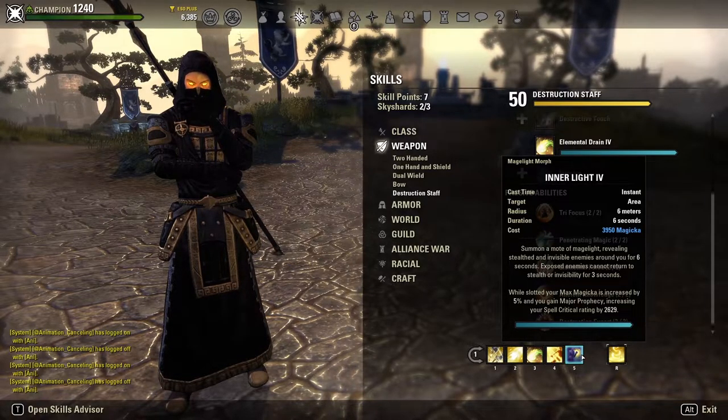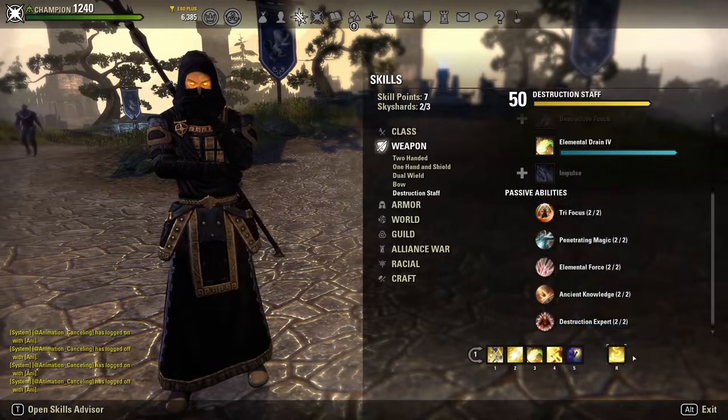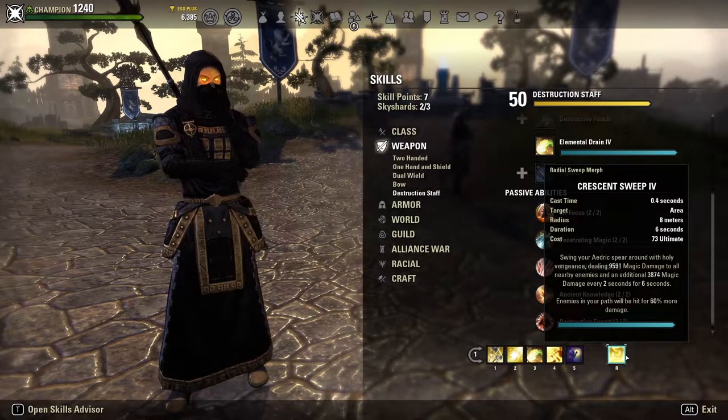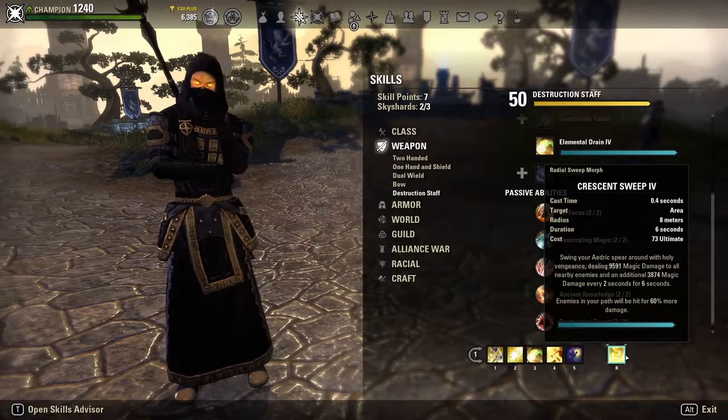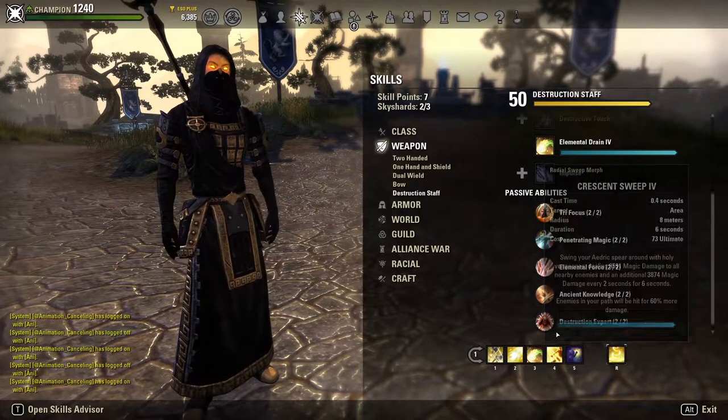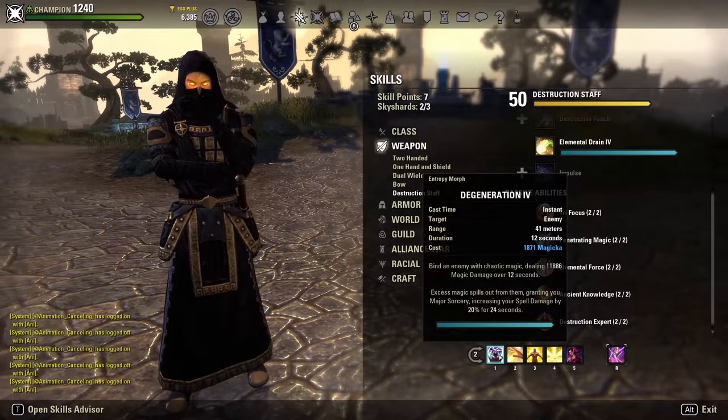Our last front bar skill is Inner Light, used for the passive maximum magicka increase from both the skill itself and the Mages Guild passives. It also gives magicka recovery for having a Mages Guild skill on the front bar, exposes stealthed enemies, and adds a ton of passive damage increase. Our front bar ultimate is Crescent Sweep — it's cheap at only 73 ultimate, up all the time, deals a big burst of magical damage, and helps build up Purifying Light.